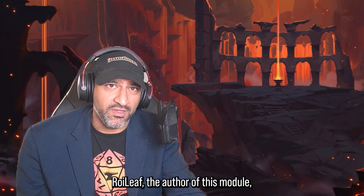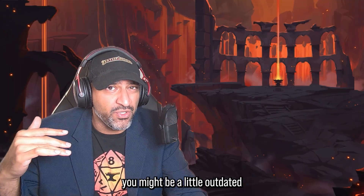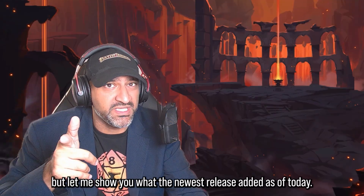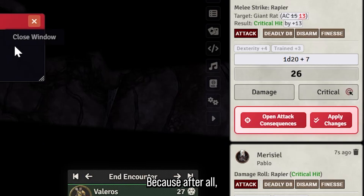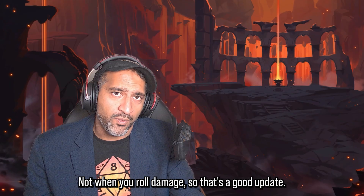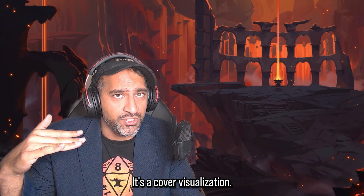That's the basics of this module — play around with it and see how it goes. Wait, did we just get an update? The author of this module is constantly working on it, which means some of what I've already shown you might be a little outdated by the time you watch this. The first change is that Damage Consequences is now called Attack Consequences, because after all, when you attack is when you lose the hidden status — not when you roll damage. That's a good update.